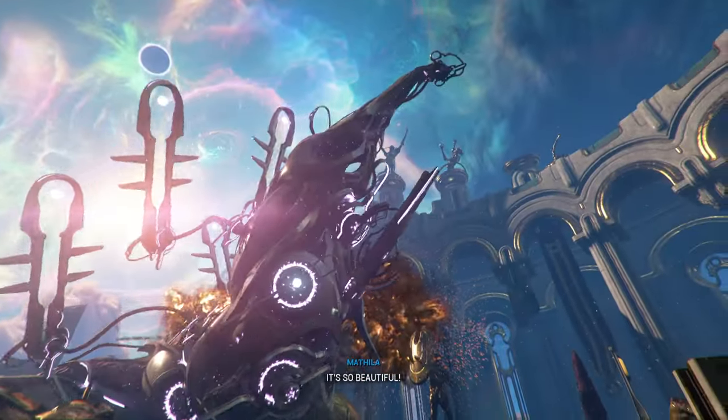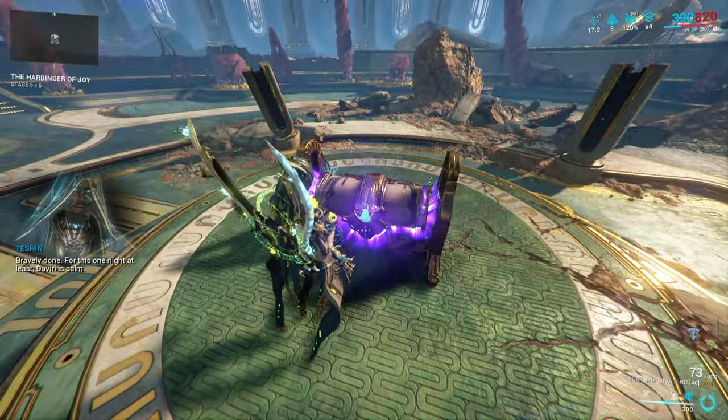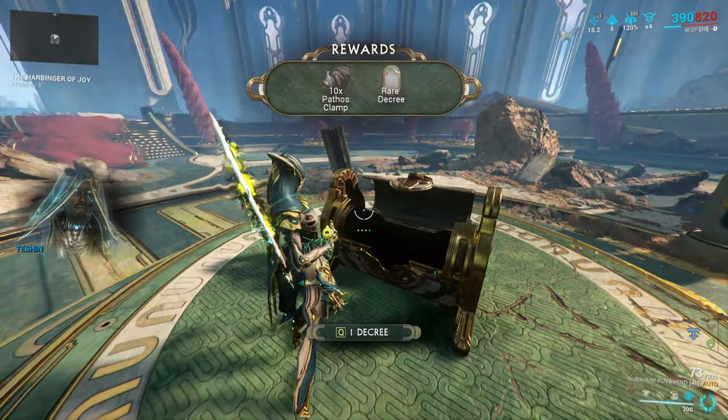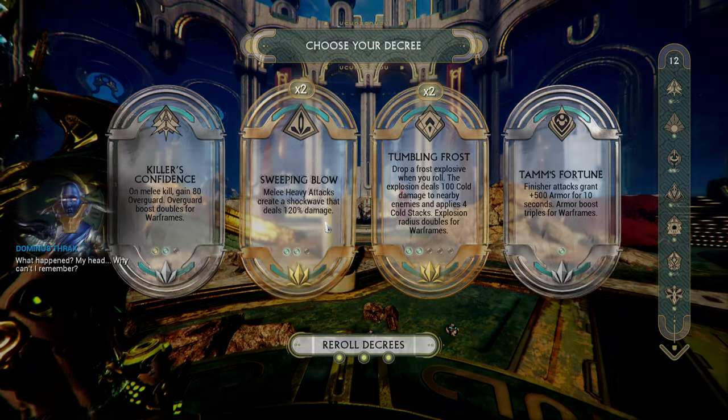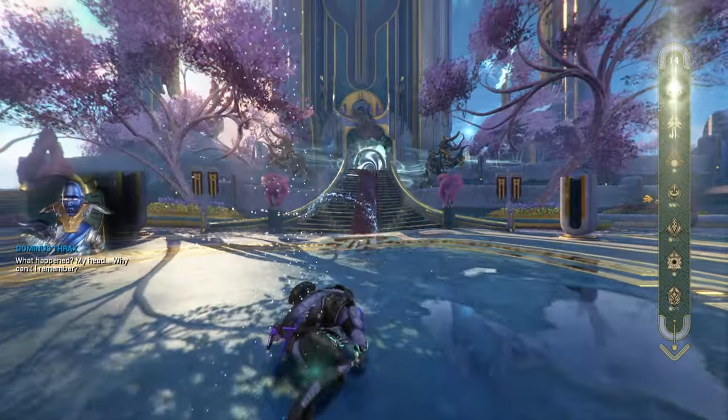After you're done, you'll be rewarded with a chest containing 1 rare decree and 10 Pathos Clamps, which is not a lot, but it's better than nothing. And that is it for the Auro Wyrm fight on normal difficulty.